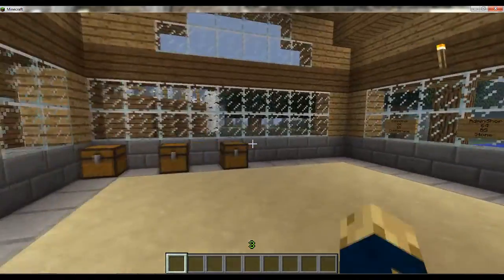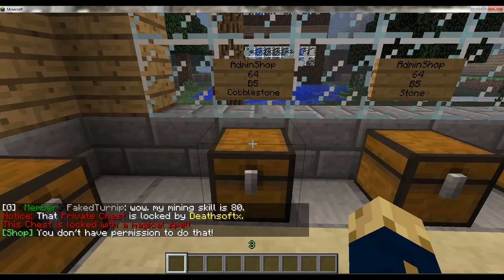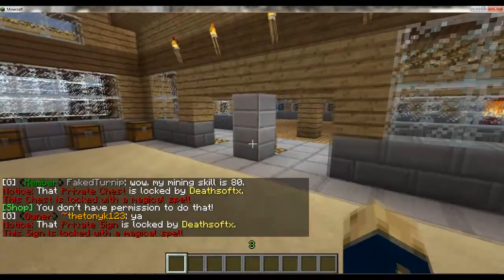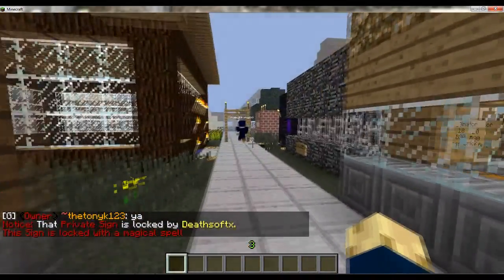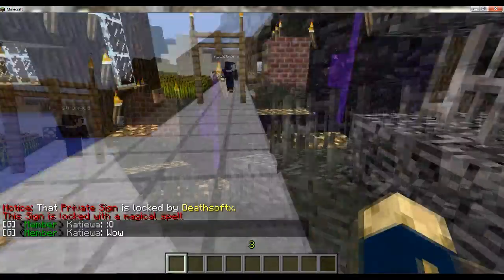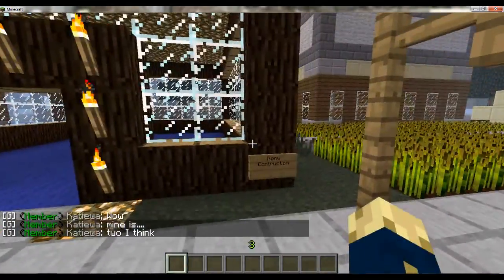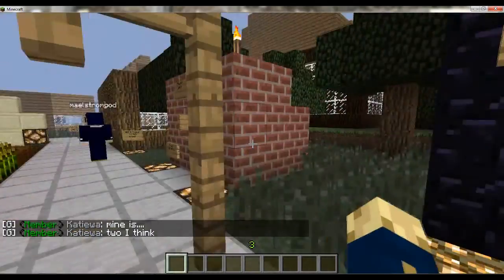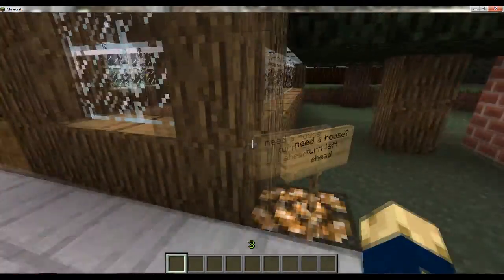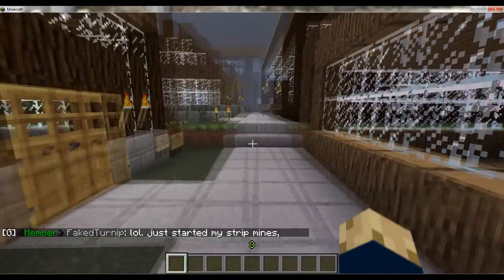This is Tony's Construction, which is one of the owners. This is one of the shops where you can buy cobblestone for $5 — you click the sign. More shops around here. Jail — you don't want to be there. And there's Coney Construction. The public waste — you don't want to be in there either. Houses for sale — you can sell your own house, build a house, sell it.